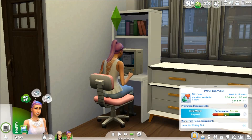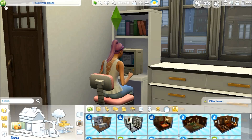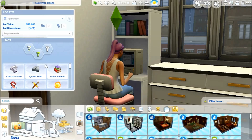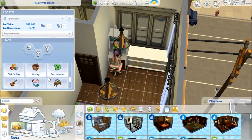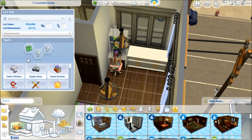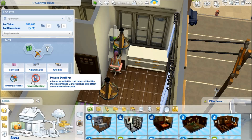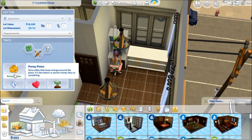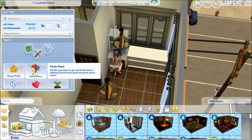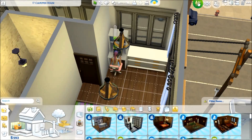Let's check our lot traits. We don't have any, so we can add ones we want. I want the good internet one because that will help both of them, and I want home studio. We could do Penny Pixies or Party Place — let's do Party Place because I could see them having quite a few parties, and we actually have a lot of space for entertaining.